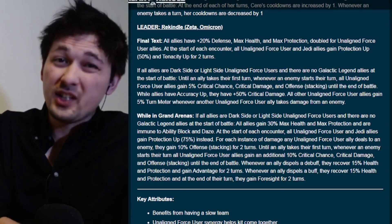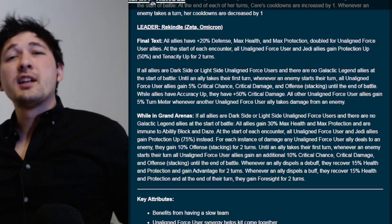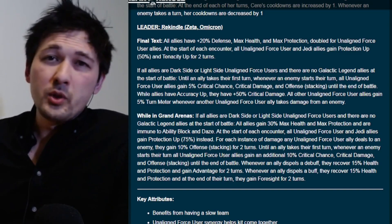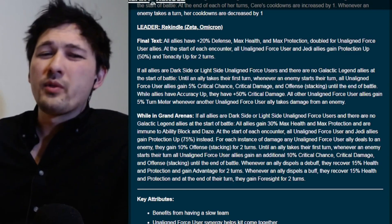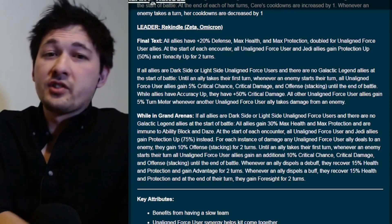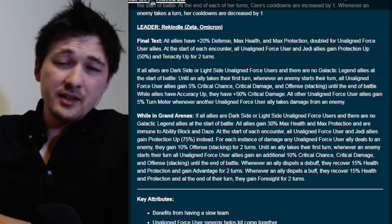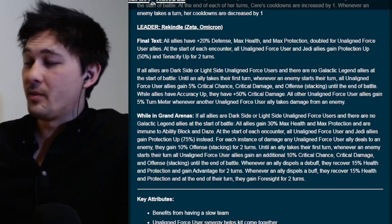Everyone on this squad is going to gain additional offense as they do damage, but Fulcrum and Scavray will do it at an accelerated rate — particularly Fulcrum — which is going to cement them on the squad. We'll get additional characters in the future, and Marin will most likely be unaligned as well, so we see the makings of a squad here. There's also a final portion: until an ally takes their first turn, whenever an enemy starts their turn all unaligned allies gain an additional 10% crit chance, crit damage, and offense stacking until end of battle.